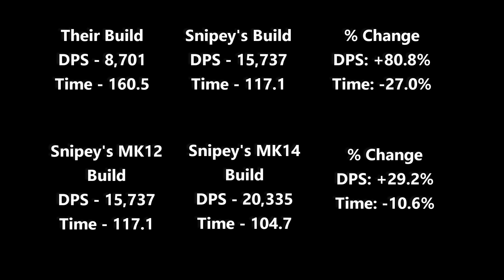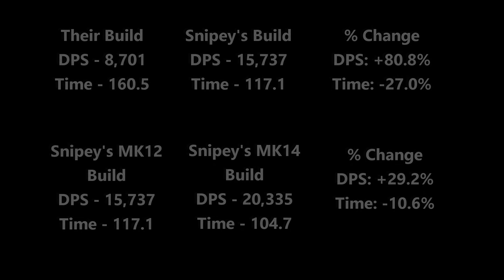Comparing my two builds, Mark 12 to Mark 14, there's a 29.2% increase going to Mark 14 very rare weapons, and I was able to do Japori Normal 10% — or nearly 11% — quicker.